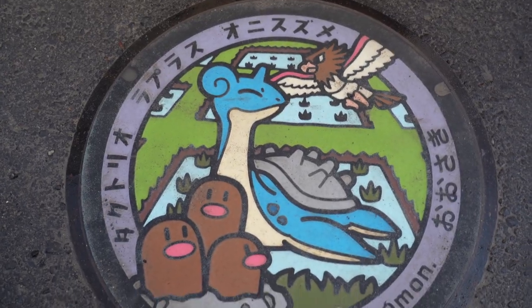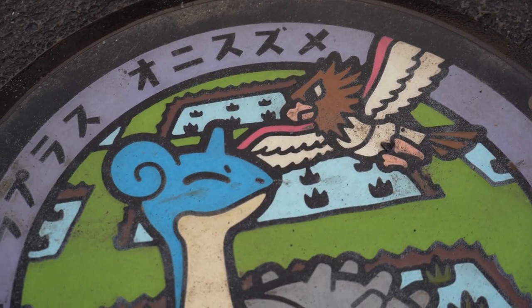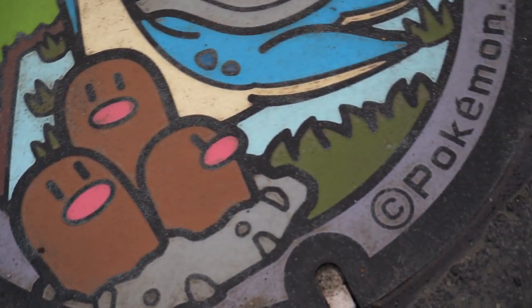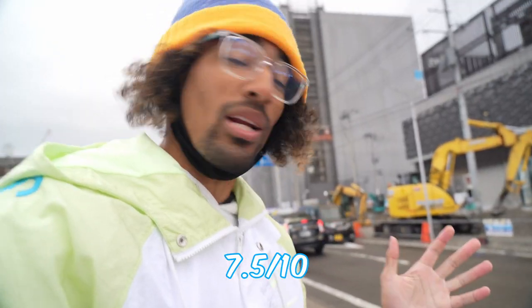This lid is slightly dirty. It has Spearow, Dugtrio, and Lapras all on it — three Pokemon. I love when there's multiple Pokemon on it. The colors are bright. I give it seven and a half. It's not my favorite, but I don't hate it. That's our first lid.